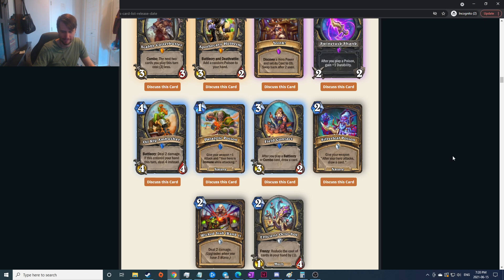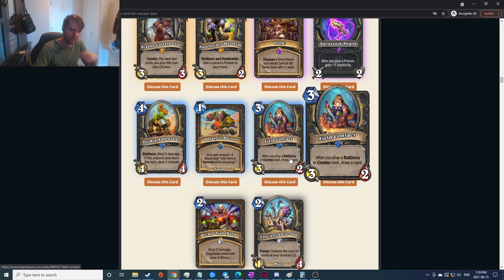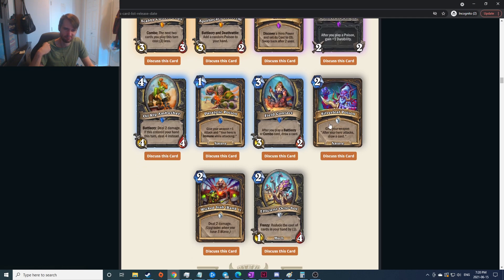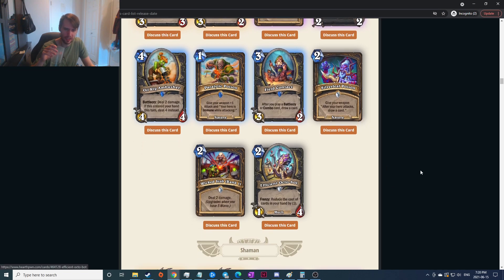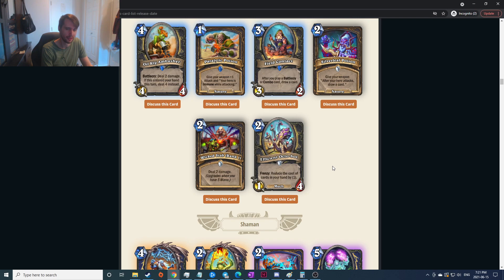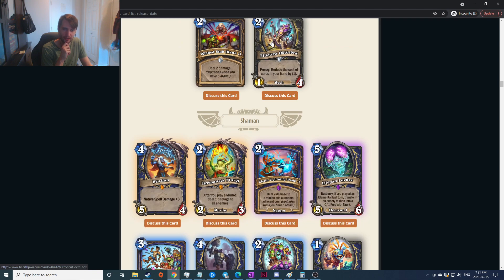After you play a battlecry or combo draw a card — kind of good, it's the idea of Gadgetzan Auctioneer but with more restrictions and it's cheap so you can play it later. Give your weapon after hero attacks draw a card — two mana and then you've got to attack multiple times to draw cards, feels too slow. Deal two damage, upgrades when you have five mana — seems all right, could end up being a good finisher. Frenzy: reduce the cost of cards in your hand by one — it's a one-four, that actually seems very good especially if you're going to combo with things. You can even Backstab it too. Very cool, that's probably really good.